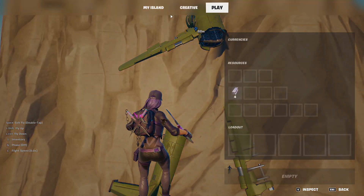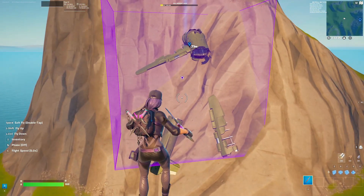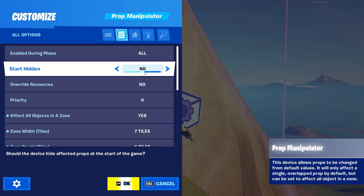After you've built your crash site, you have to get a prop manipulator device. Make sure that the prop manipulator device covers every prop in your crash site. Then after you do that, you have to change these settings.